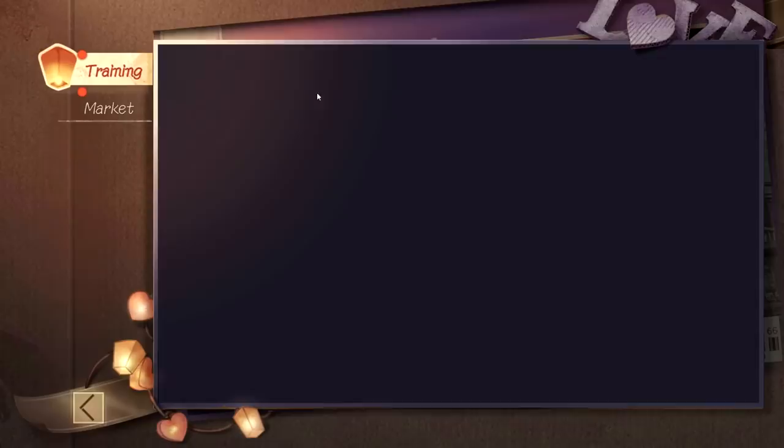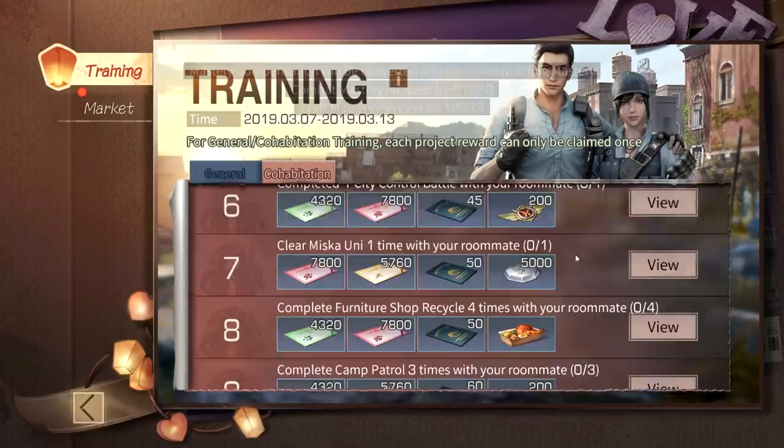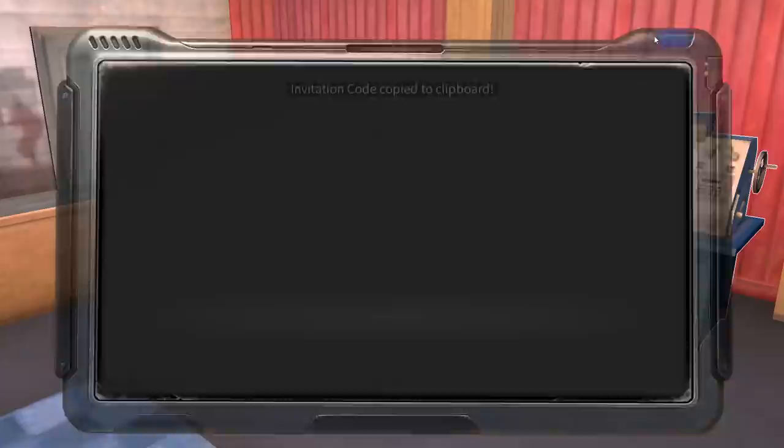Hey guys, starting another episode on Life After. Today a new training has been released — time from 2019, March 7 to March 13, this new event is gonna last. As you can see, one day training login, we can already claim this and we got rewards. This is the new training event and now we have to complete the task again.